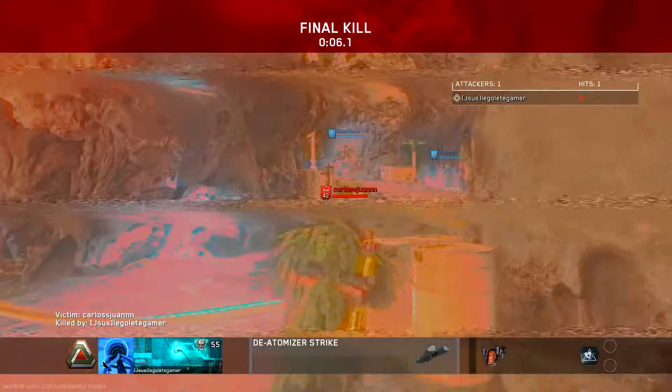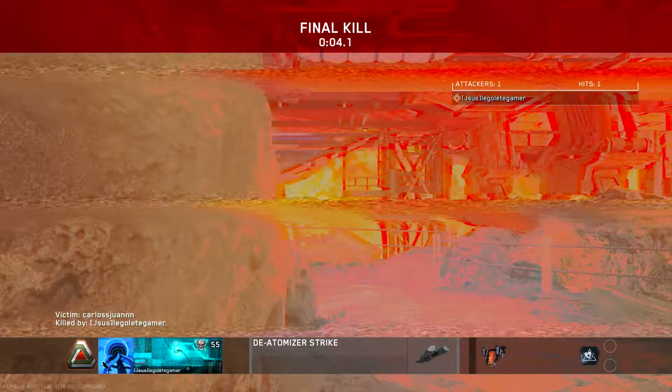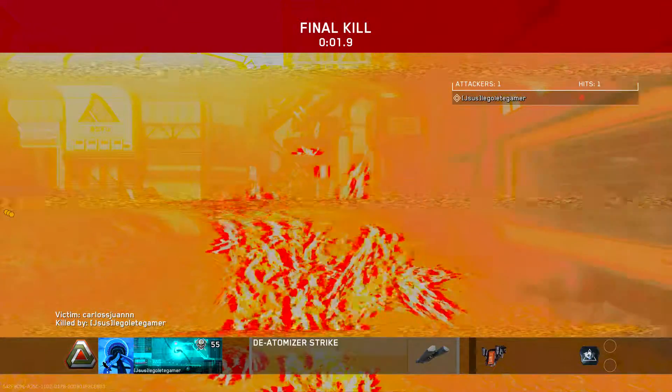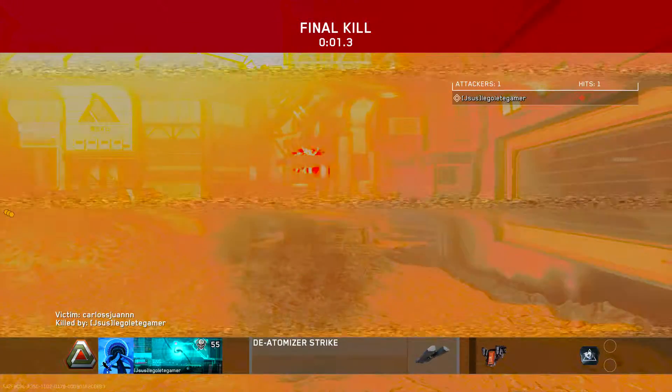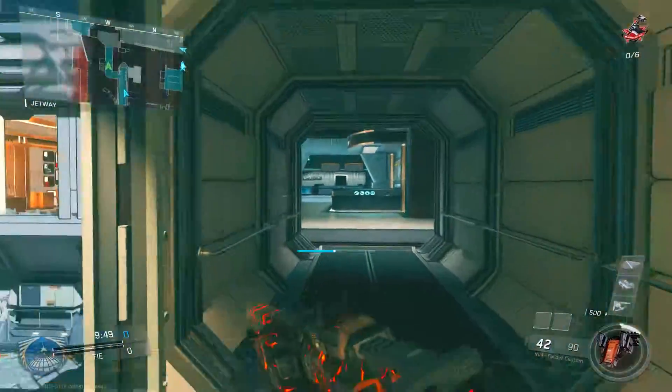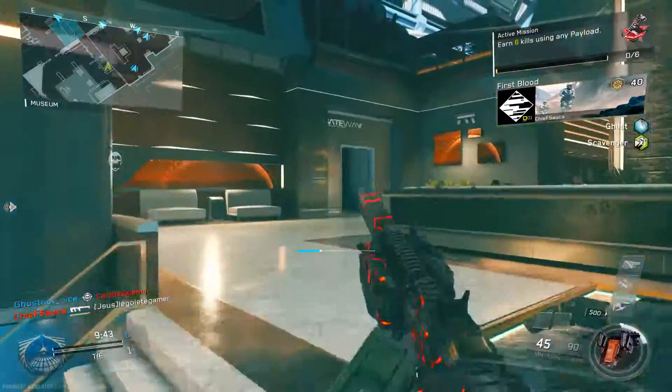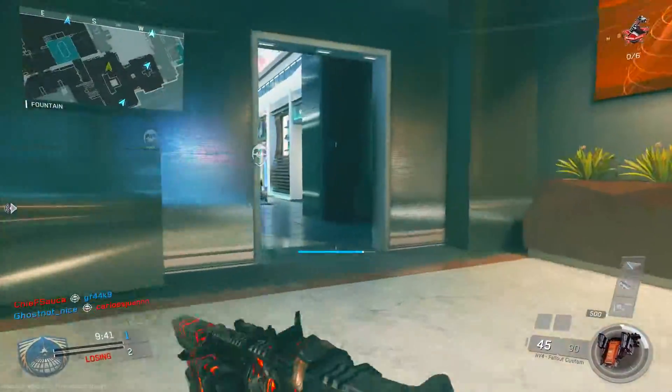The next tip is using the environment to your advantage — specifically head-glitch spots. There are so many head-glitch spots in this game and you have to use them. These environmental spots, including head-glitch spots and wall-round spots, will help you tremendously win gunfights.